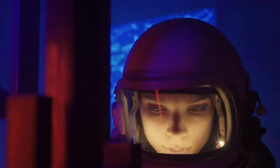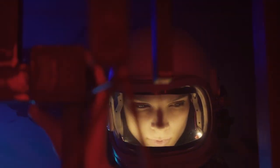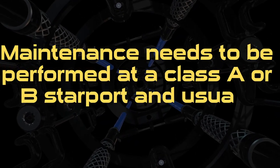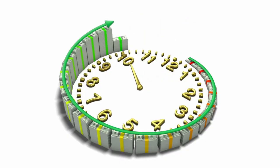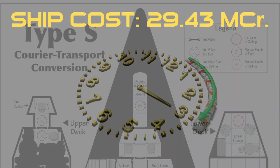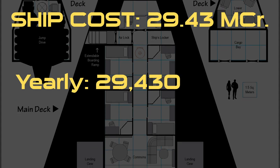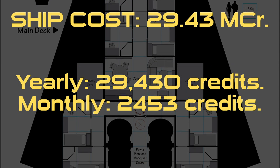Starships should go through yearly maintenance to keep in good working condition, broken up into a monthly expense. The total annual maintenance cost is 1/1000th of the price of the ship. Maintenance needs to be performed at a Class A or B starport and usually takes about two weeks — no revenue comes in during those two weeks, and the crew still needs to be paid. For LeBeau's ship, costing 29.43 mega credits, the yearly maintenance is 29,430 credits — working out to 2,453 credits monthly.